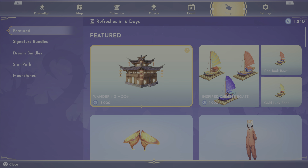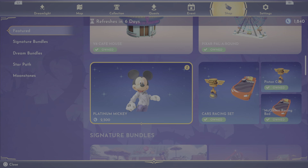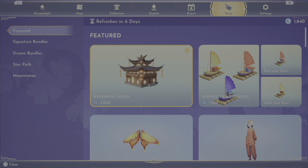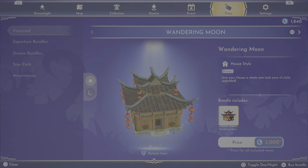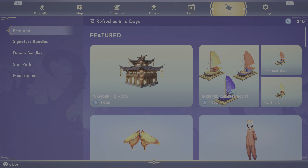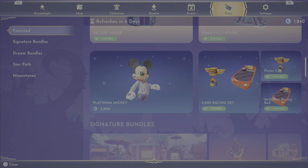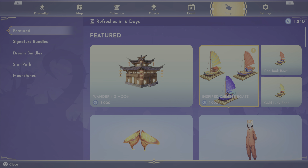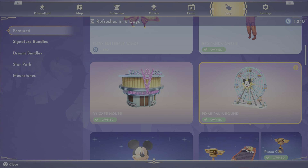Those are our premium shop items. I chose to go ahead and get the Asian house because I wasn't able to before — eventually it will probably come back around, but it is really pretty if you decide to get it. A lot of these houses recently have been very large, so be aware of that. The little decorating boats I'm not going to get.